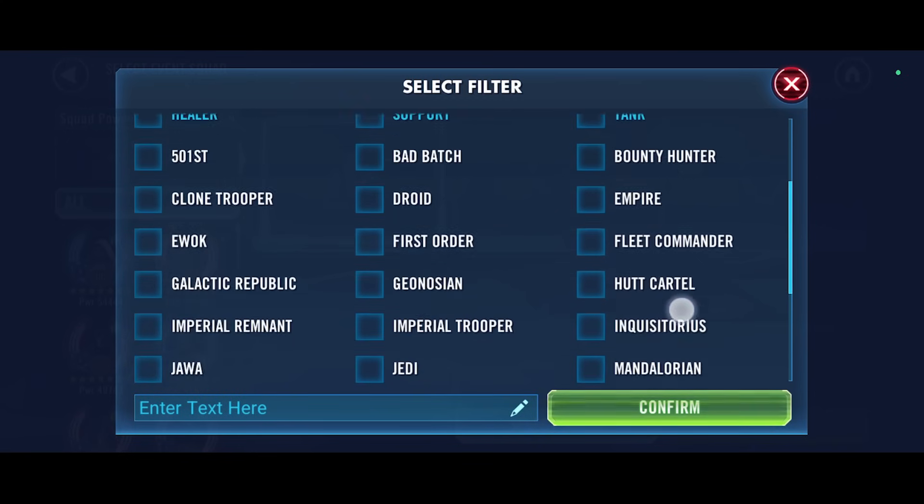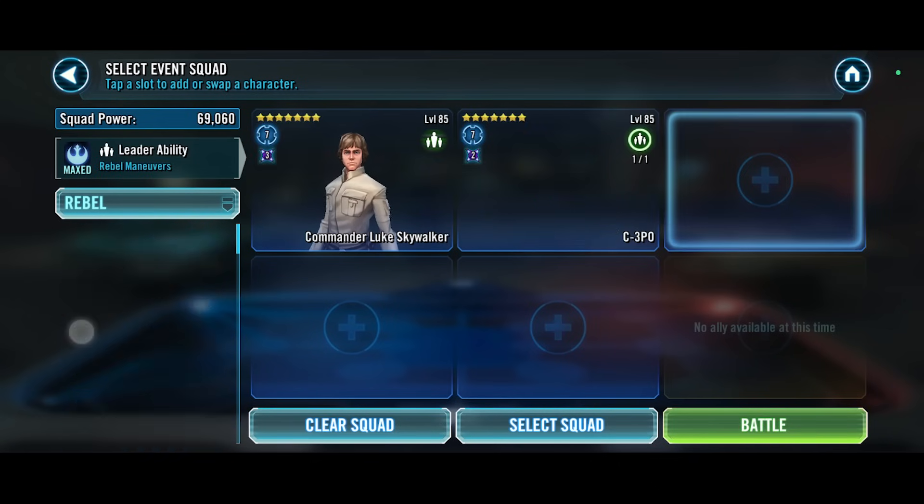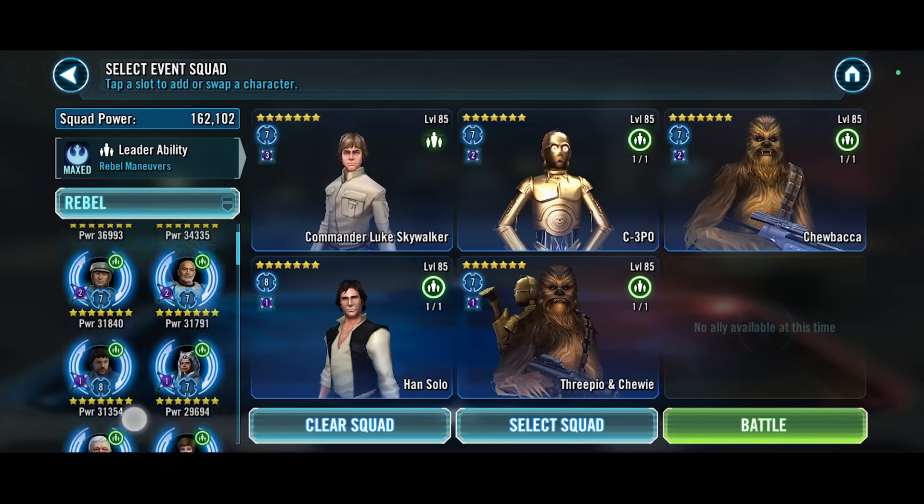Let's go ahead and bring up rebels. The first rebel team we should always try is CLS - it's kind of the standard team and the most common these days. Let's hop into the battle and see if we can handle these bugs.